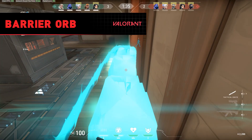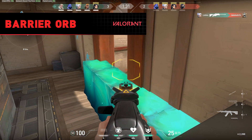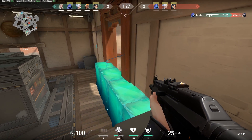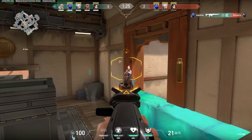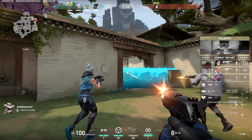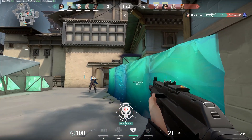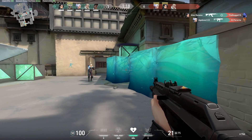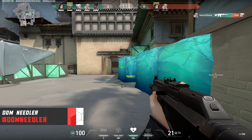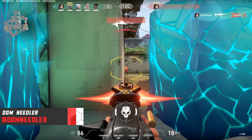First we have the barrier orb. Sage's first ability, barrier orb, creates an ice wall which can be placed at any angle she wishes. When placed, this wall has the ability to close off even the widest corridors Valorant has to offer. The barrier wall is also incredibly hard to destroy, taking multiple clips of ammunition to detonate. Being incredibly hard to destroy and blocking off entire walkways, you can already see why this ability is incredibly good when defending. By the time an enemy has destroyed the wall, support would have arrived making it even easier to hold the site.